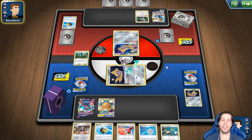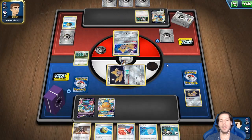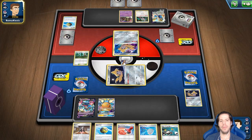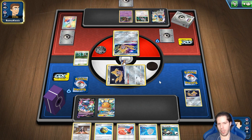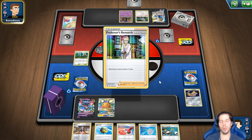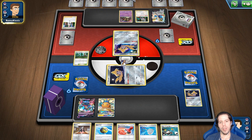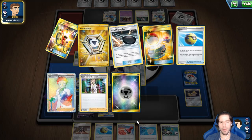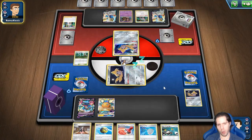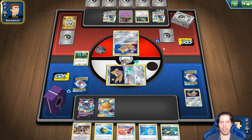Vemos la Quick Ball al Oranguru. Ojalá ese Oranguru sea un indicador de que mi oponente se prepara a utilizar Intrepid Swords nada más. Sorprendentemente, vemos un Mr. Mime por parte de mi oponente — es el del combo. Mi oponente ya, sin utilizar Supporters, obtuvo las cartas para el combo. Ya jugó el Research. Entonces nuestro Dragapult está a salvo. Aquí me gustaría encontrar a mi Mr. Mime para bloquear que levante a sus Pokémon.